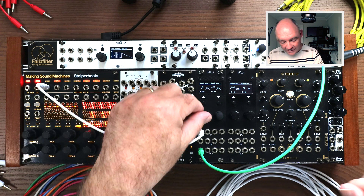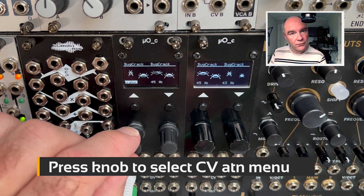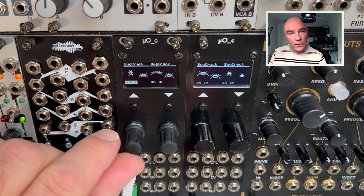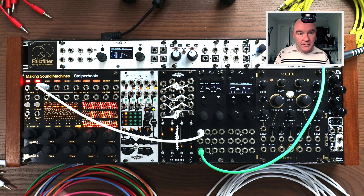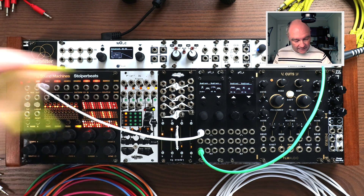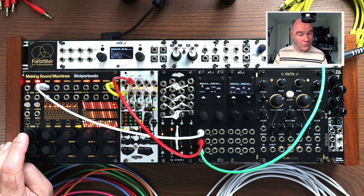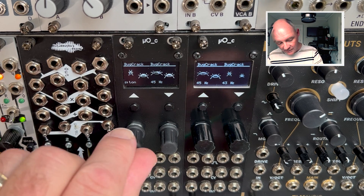These parameters can be CV attenuated. If I select CV attenuation, I can scroll through and choose which parameter I want to modulate. The best way to modulate something like this is with a clock-synced modulation source, so let's use Mimetic Digitalis, triggered from the output of Stolper Beats. For example, I can modulate the tone or frequency of the kick, and you'll see the little bug moving up and down as we get different sounds.